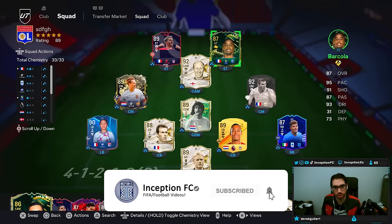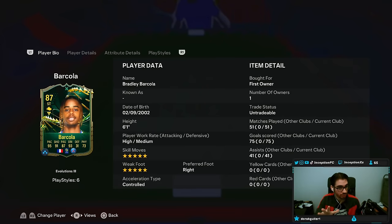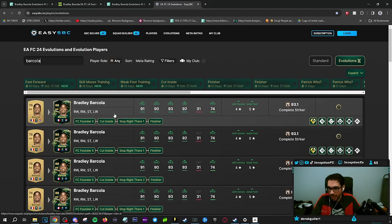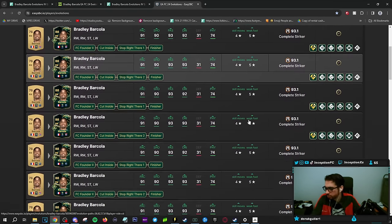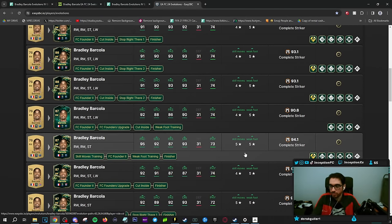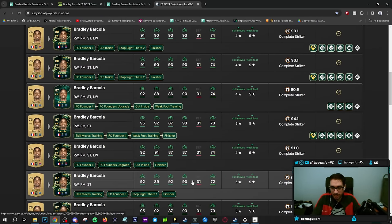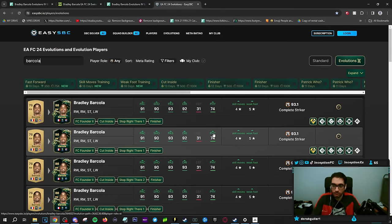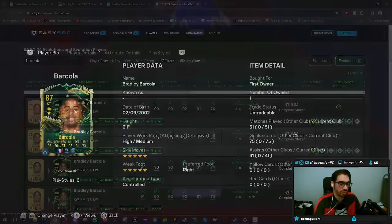Final verdict on the Barcola card. Remember, there are different variations of this card. This one is going to be the most interesting because he's the best version at 5-star, 5-star capability. There are other cards you can get that are 4-star, 5-star — it just depends on the direction you went. If I go to EasySBC, you can see he has a bunch of versions — 4-star/5-star and 5-star/5-star. This version with the 5-star, 5-star is the best because the other one has only 89 shooting. This is the one we're reviewing, and they're all going to be very similar to each other.